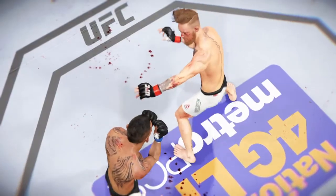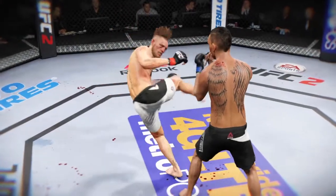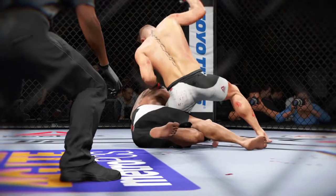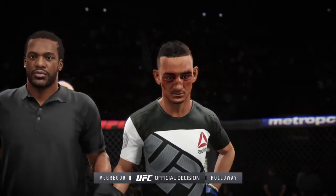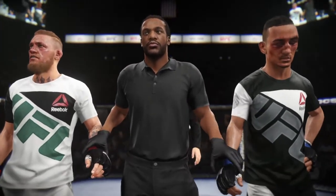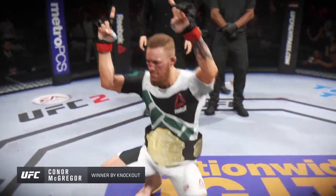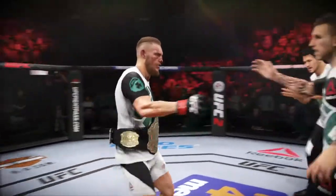Time now for our fight replay — and here we see it from a different angle. Look at the power in that kick. As soon as it lands, that is the end. Right on the money. And here is Bruce Buffer with the official decision: referee Herb Dean stops the contest at three minutes 48 seconds of round number two — winner by knockout, the undisputed UFC featherweight champion of the world, Conor 'Notorious' McGregor, remains the UFC featherweight champion.